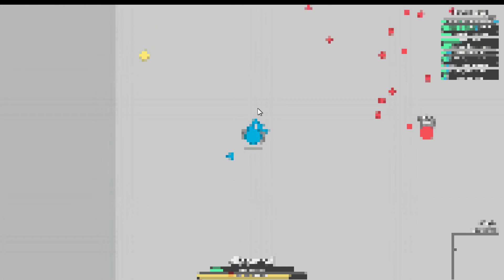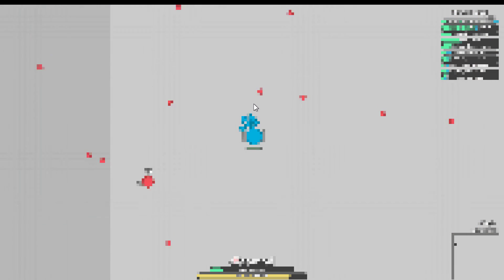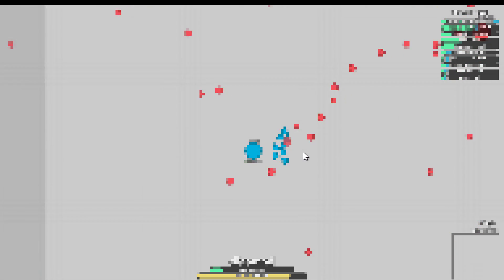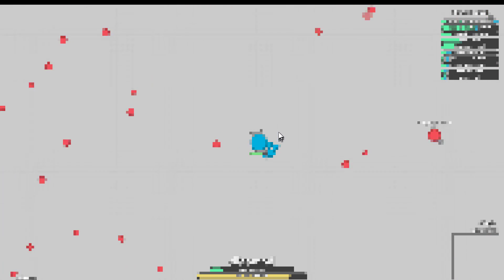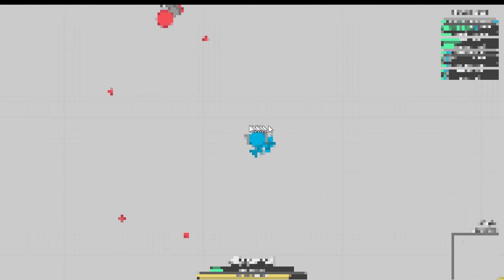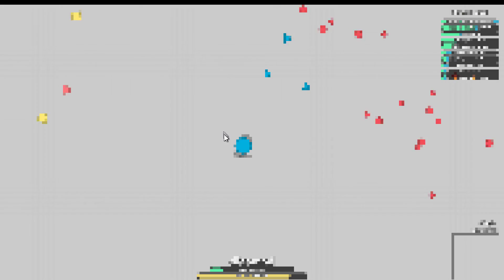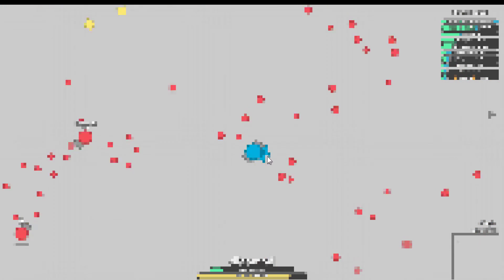Maybe I can just do a sneak attack. From what I can tell, I have all the drones, though it's ridiculously hard to see. Maybe I can sandwich this sprayer in between the two and kill him while he's trying to get the spread shot. But of course the spread shot might steal my kill again. It's also a very likely possibility.